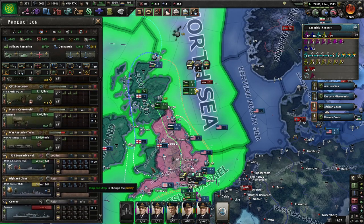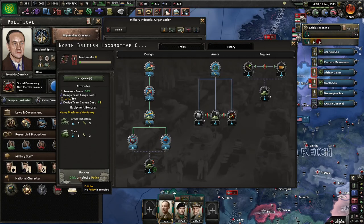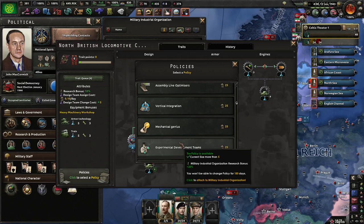They're very short of steel again. I can now sign a policy to the North British Locomotive Company, which is our armor and train production.